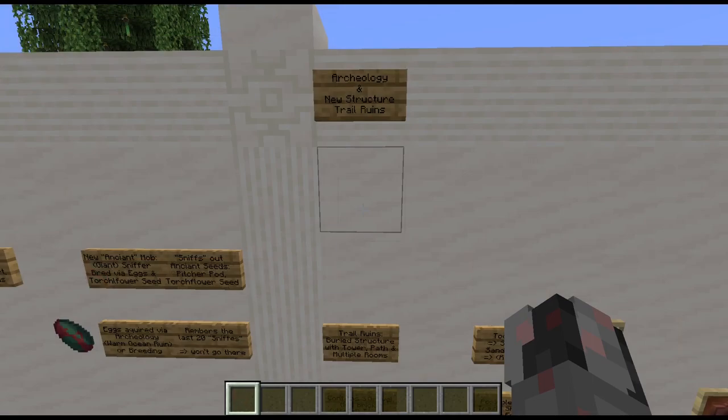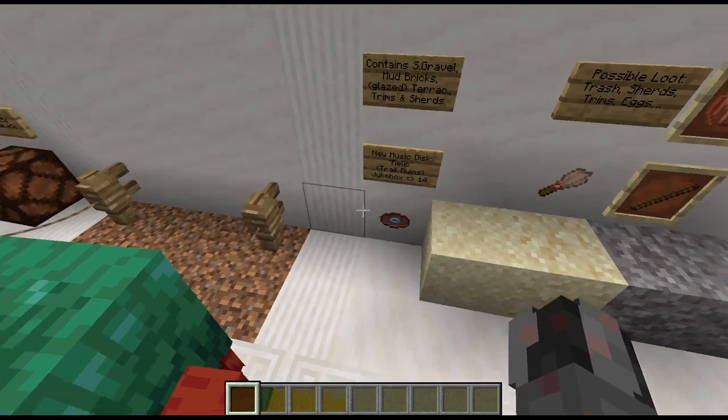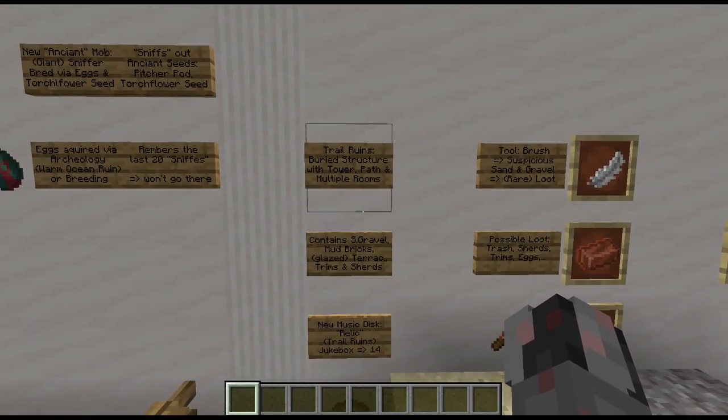Now let's continue to archaeology. Archaeology is a new game mechanic introduced with 1.20, with close connections to the new structure: the trail ruins. Trail ruins are a structure found buried underground with just the top of the tower sticking out of the surface. From the tower there is a single path with a couple of rooms to the side, all filled in with things like gravel. The structure is built of mud bricks, terracotta, and glazed terracotta, and using archaeology you can find things like specific armor trims, pottery shards, and also a new music disc called "Relic," which has a signal strength of 14 in a jukebox. This is the first music disc reusing the slot of another one, so now we have two music discs with signal strength 14, making sorting them a bit more tricky.